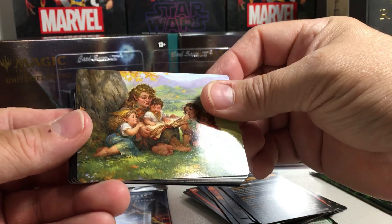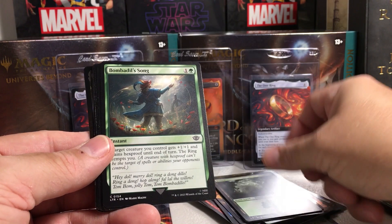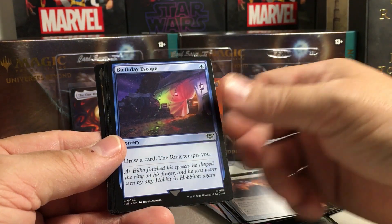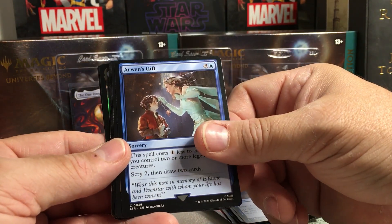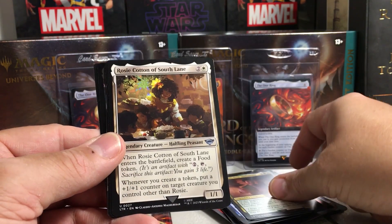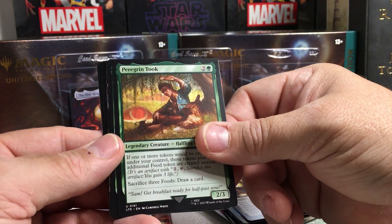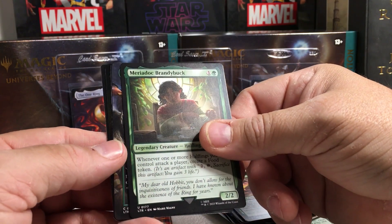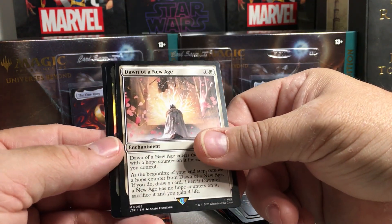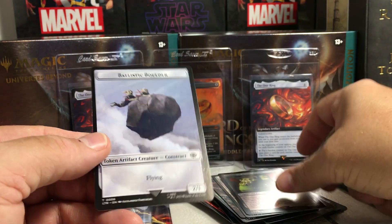Great art there — Sam and his family. We've got a Forest. Bombadil's Song. Slip on the Ring. Birthday Escape. Arwen's Gift. Butterbur, Bree Innkeeper. Rosie Cotton of South Lane. Peregrine Took. Merry Doleful Brandybuck. Pippin's Bravery. Dawn of a New Age. Gorbag of Minas Morgul. And a Ballistic Boulder.